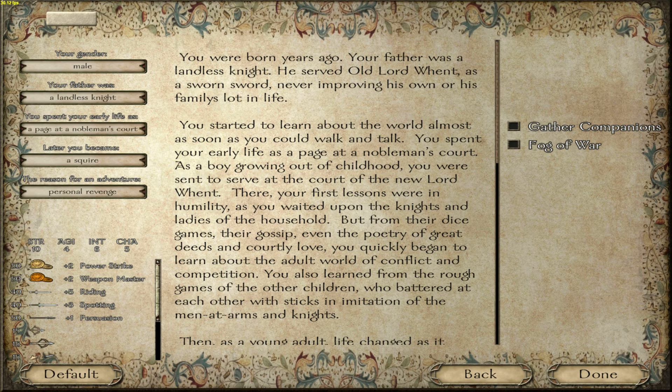We're starting off in character creation, because that's always fun. We're doing the basic start - we start with 10 Strength, which is huge, especially for early game, getting into fights. The 10 Strength is big, and also it allows us to be a noble, which will help us out with things down the line.